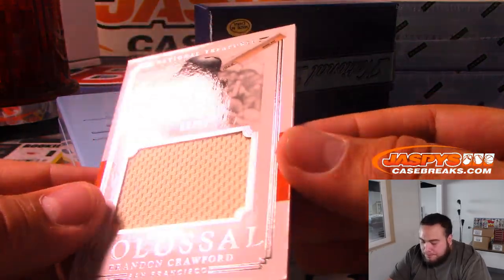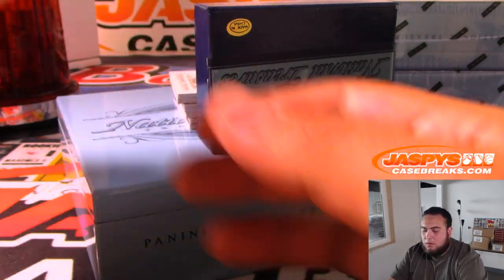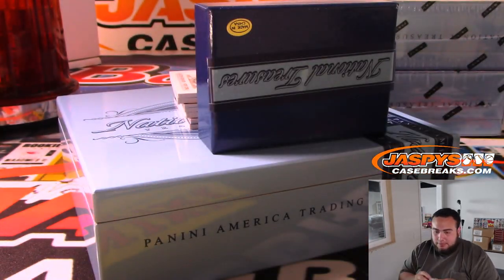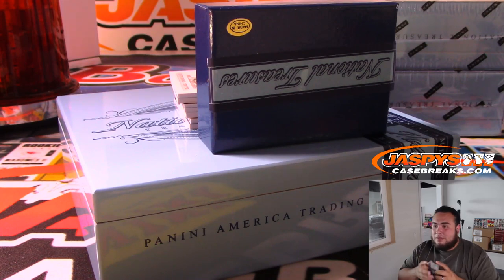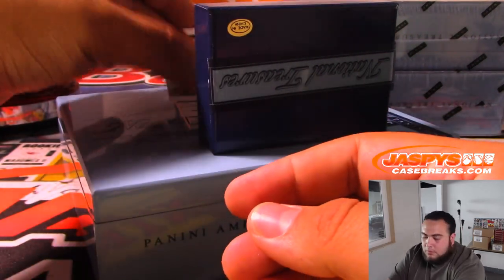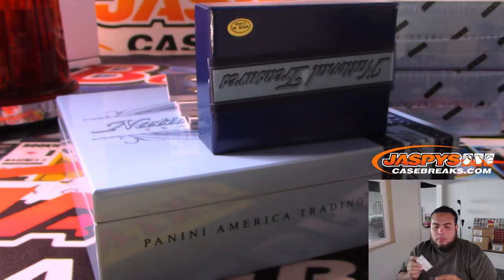Next one, we got 69 of 99 — Brandon Crawford — spot nine, Michael F. We have Chris Bryant, 6 of 99 — spot six, TJ. And this one's nice — 4 of 10 Elston Howard greatness relic — spot four, Mike Cunningham.